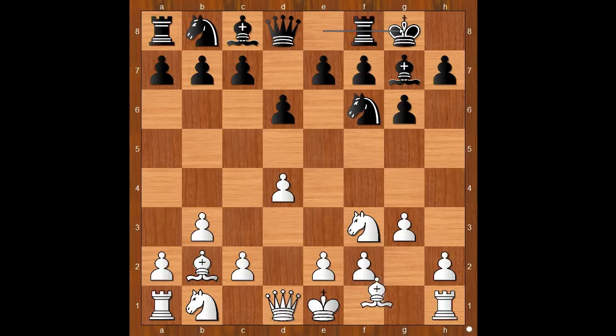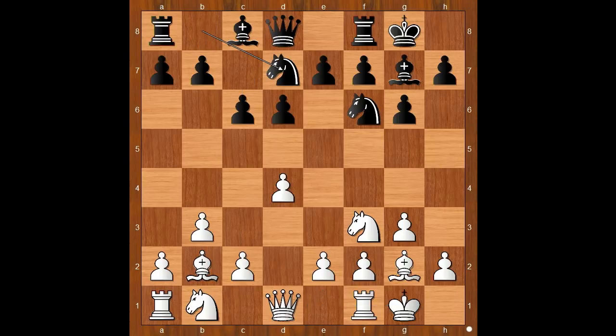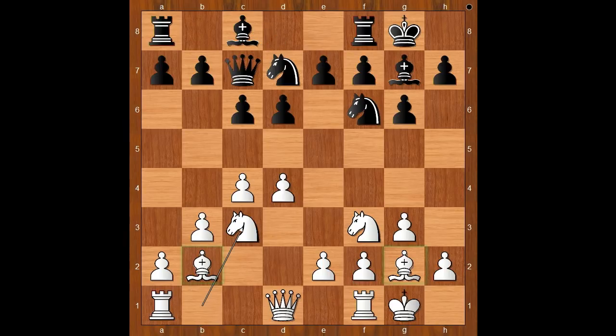Nakamura castled on the kingside, Bg2, so white has Nf4, c6, castling, Nbd7, c4, Qc7, Nc3. Easy pattern to learn, isn't it? Black to move: Rd8, lining the rook with the white queen.